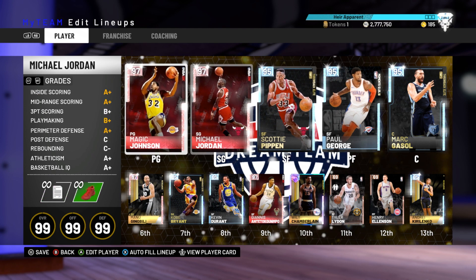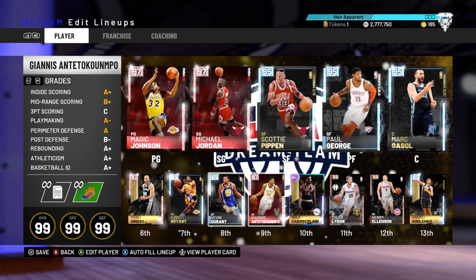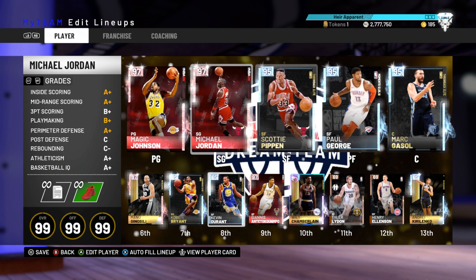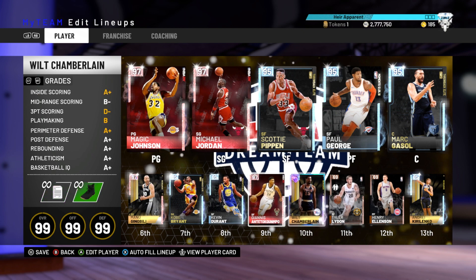The team we're running with is Magic at the 1, MJ at the 2, Scotty at the 3, Paul George at the 4, and Marc Gasol at the 5. The bench we have got Manu at the 1, Kobe at the 2, Kevin Durant at the 3, Giannis at the 4, and Wilt Chamberlain at the 5, with Korlanko rounding off the bench. This should be a really, really nice team. We'll probably end up putting Korlanko at the 4 and Giannis at the 3 because of the auto subs thing.